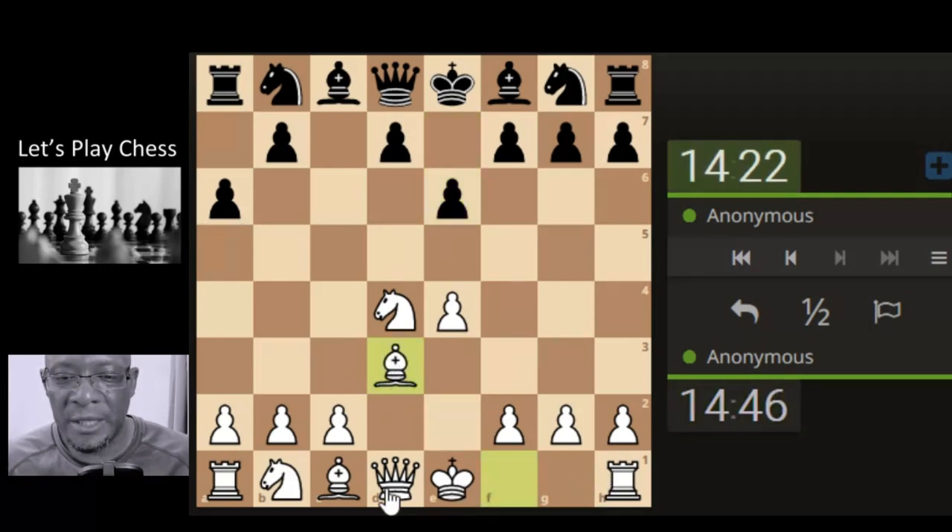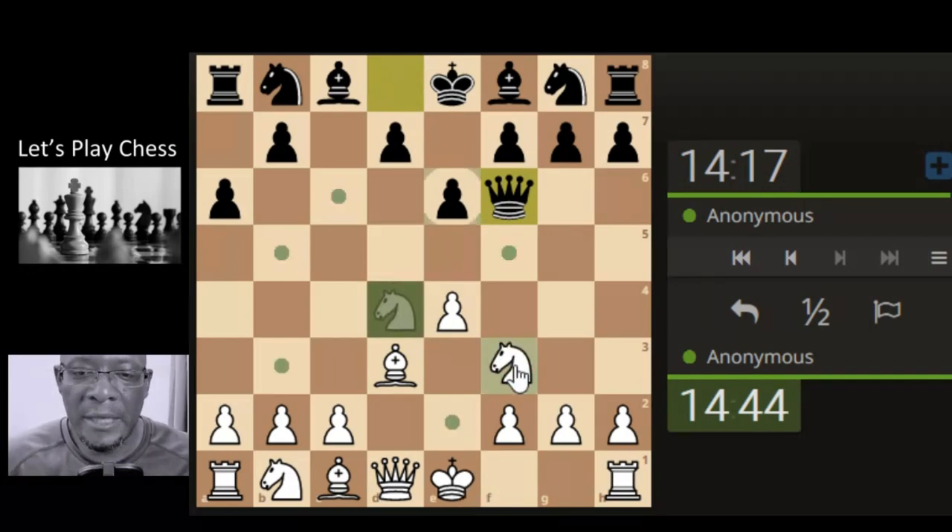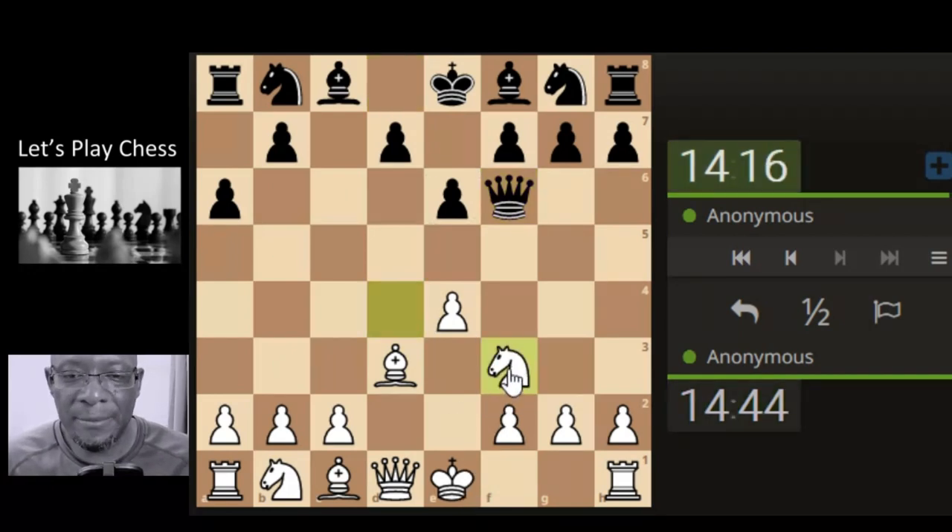As usual, making space for the castle. Knight's got no protection, let's just bring the knight back. Potential for attacking the queen with the bishop, with the support from the knight.